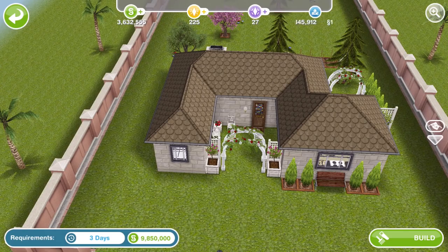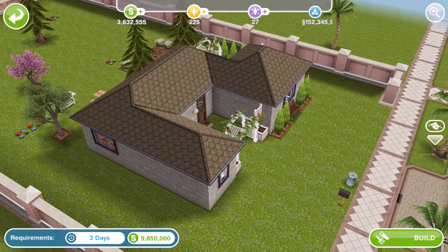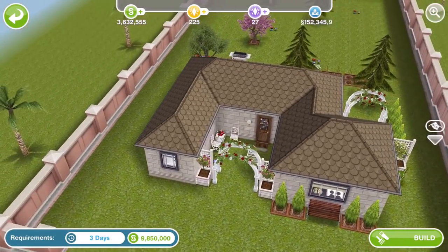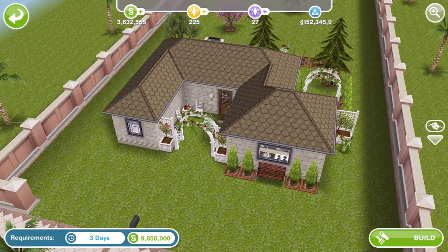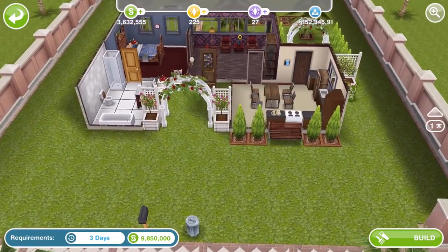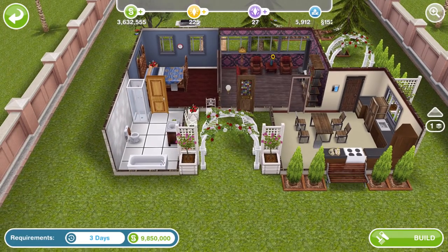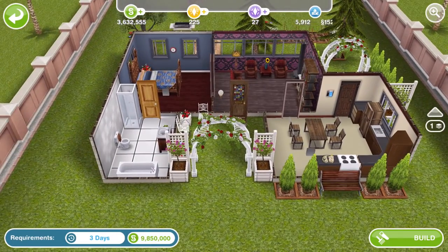I'm going to show you all of these houses on a premium lot, but of course some of them can be built on a standard size lot. This first one can be built on a standard size lot. It is a one story house and it has got two wedding arbors — they are about 7 LP each, I think something like that — so this may be worth getting for some people.